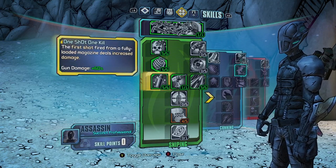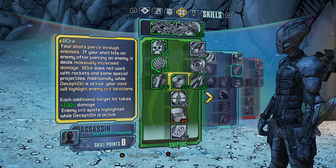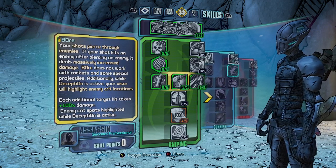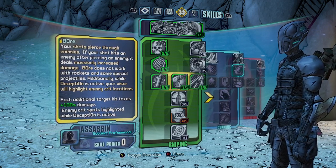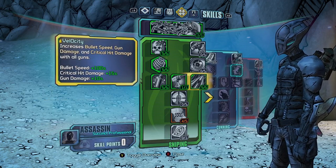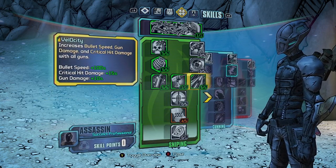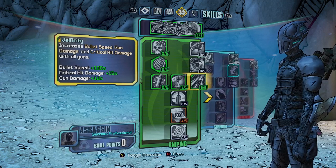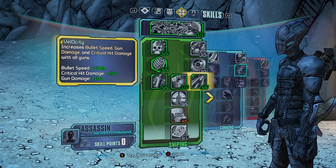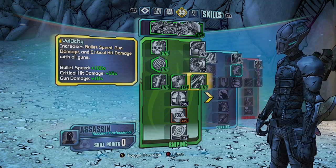Around level 15 to 16 you want to get Bore — this is his best skill, definitely recommend picking this one up straight away. Then level 16 to 21 you want to go into Velocity, which increases bullet speed, gun damage, and critical hit damage.